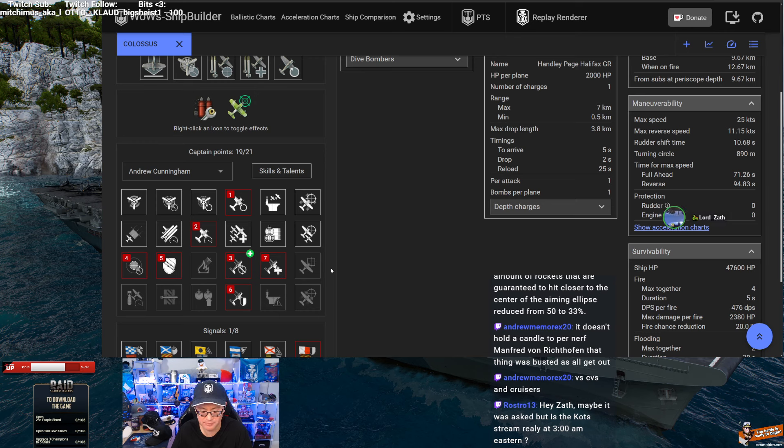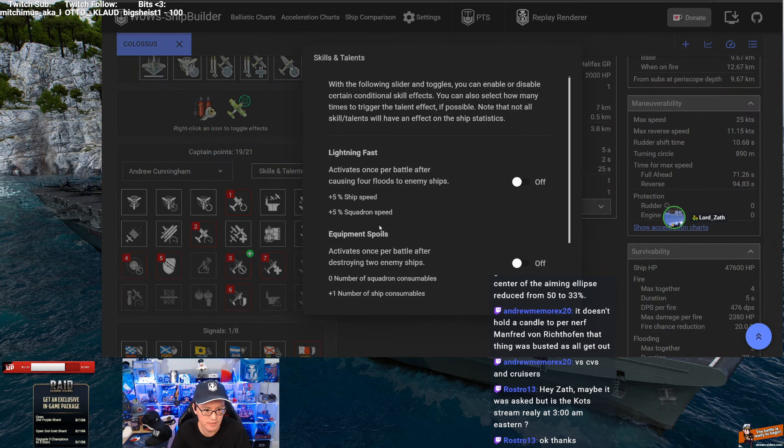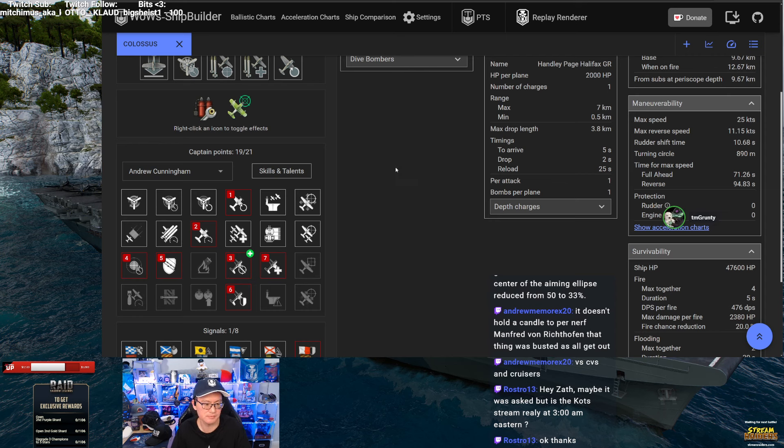Also, King of the Sea is at 9 AM Eastern - that's EU. Asia starts at 3 AM Eastern, so that's when the drops will begin assuming there are drops. Cunningham would be better just because of the slight buff to aircraft armor skill. Are you going to proc any of these - causing four floods? You're rarely using those torpedo bombers. Killing two ships would get you no bonus there, and Witherer could help, but you're not playing this ship for Witherers. It's unlikely to get a Witherer when your main element is AP rockets.